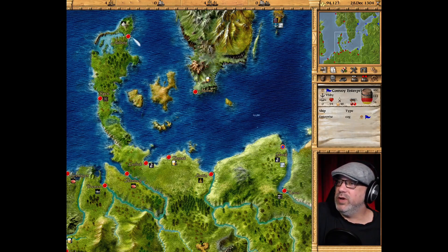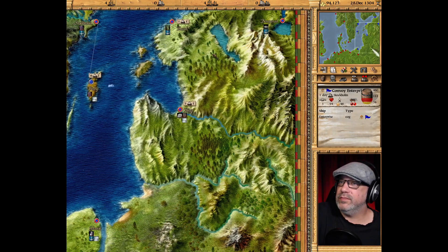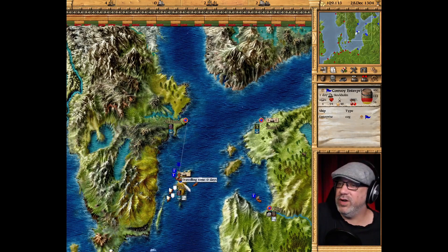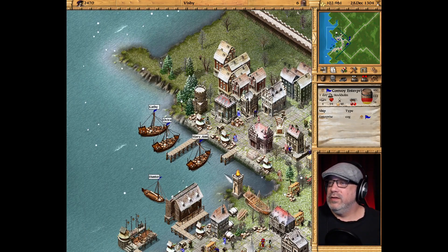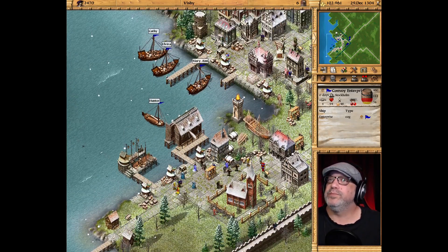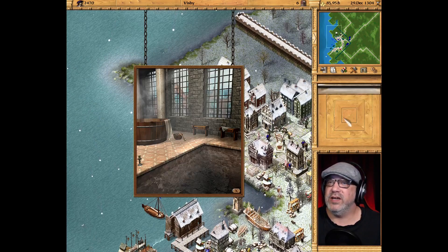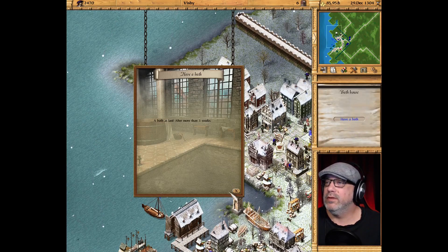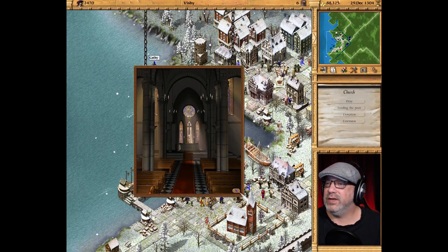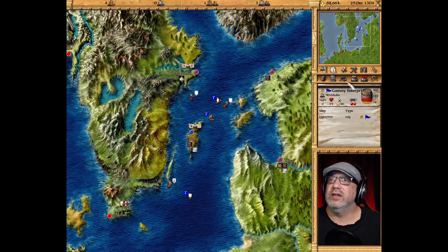Then we'll start working our way this direction once we get this side of the map done. We can actually start looking for another captain in a minute. I don't want to use any of these ships really. We're gaining our money back pretty nicely here. Let's have a quick bath — hadn't had one for more than three weeks. Let's pray here, continuing our luck. Oh, we just went down a bit — that's okay.